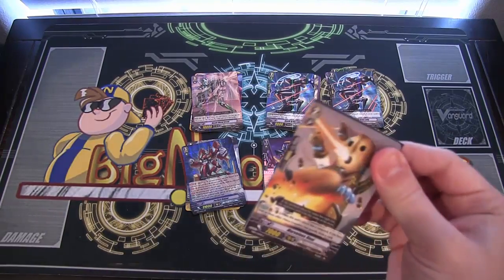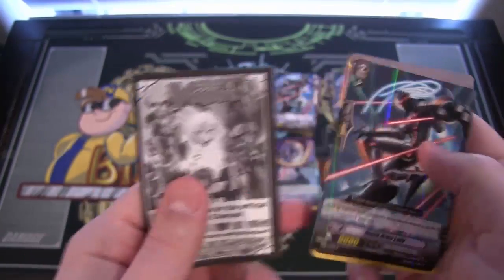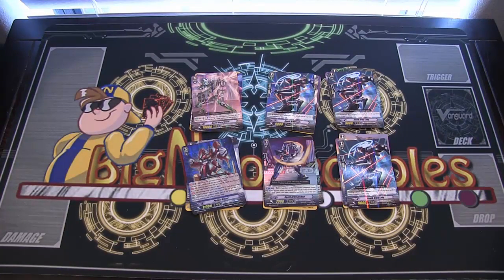Let's see what else we can end with. I think we already got our best card — I don't think we can top that. And you know, that's the perfect way to end this opening: Death Army Lady again. So we got three, and in Yu-Gi-Oh that would be a playset, so there you go.